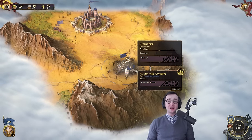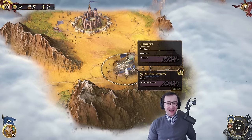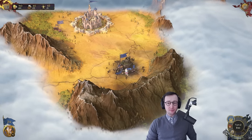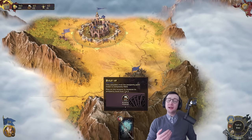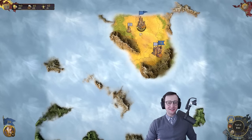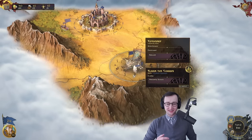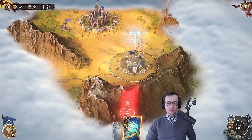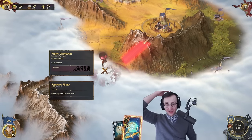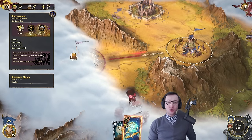We haven't taken over this watchtower yet — it takes one round after you take it to become a normal building rather than being in unrest, but this one is currently destroyed. What we're going to do is use a rebuild card. Depending on the location, you may be able to do different things. This city isn't destroyed, so I can build it up. We can see this is prosperity level one of a city — if this fills it can become prosperity level two. I invest in it, and all of a sudden it reveals a ton of stuff to us.